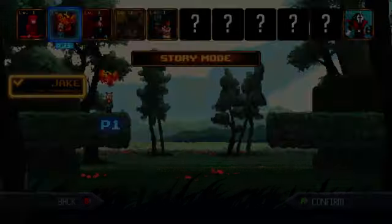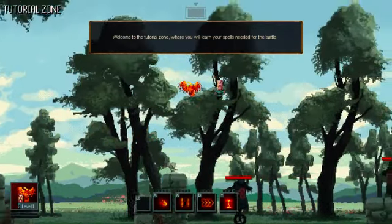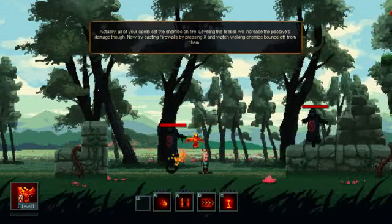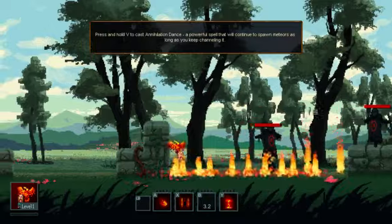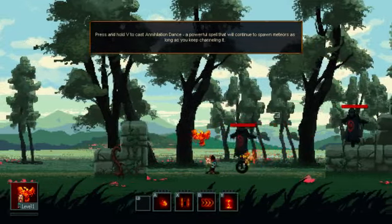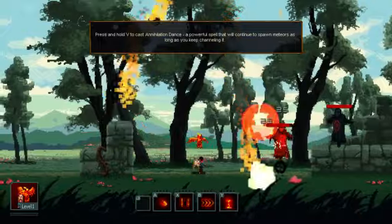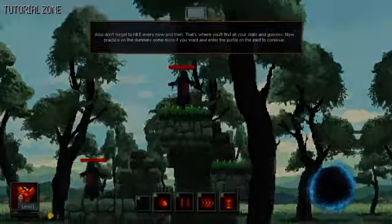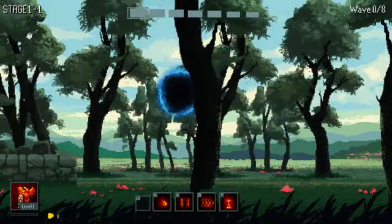The basis of the game is — this is the tutorial level here, so I'm going to have to go through all these and show off my different abilities. We have dashes, Firewall, Firewalls, and then Meteor Rain. On to the actual chapter one, the first level.